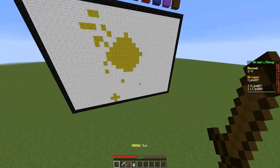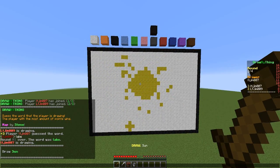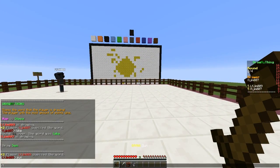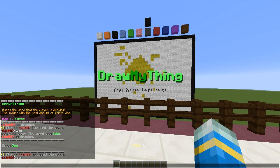You can also use the pencil tool, which is a lot thinner — it only makes one block instead of five in the cross shape. And that is the Sun — fantastic! If the other player guesses it right, they win. You can do 'DMT leave' and that will kick you out of the game.